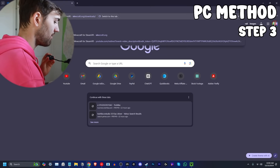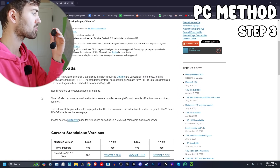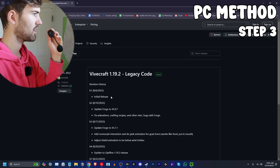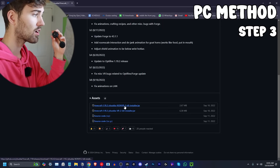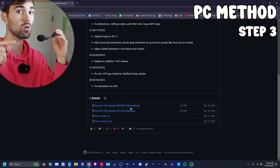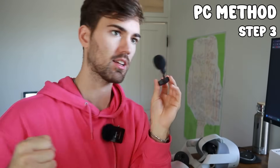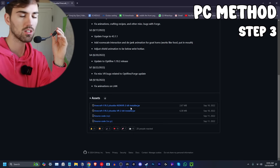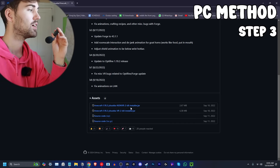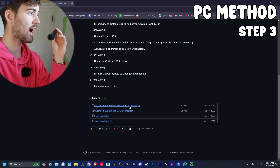Next, go to a website called ViveCraft. This is a mod that allows you to play Minecraft in VR. Go to Downloads, scroll down, and download the latest version — in this case, standalone ViveCraft 1.19.x. You'll notice there are two options: one is non-VR. The non-VR version is for your friends on a regular PC — they download it so they can see your VR tracking, like your moving hands and head movement. Otherwise you'll just look like a normal Minecraft avatar.